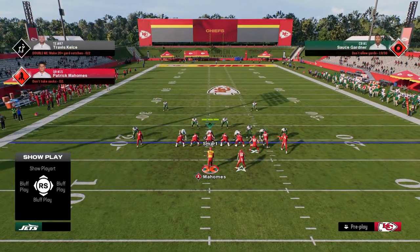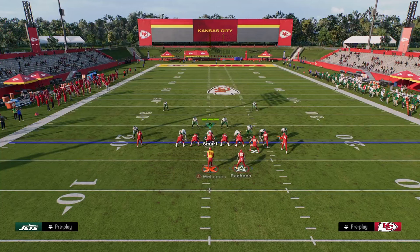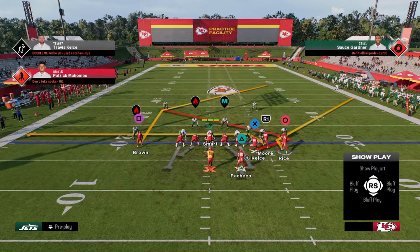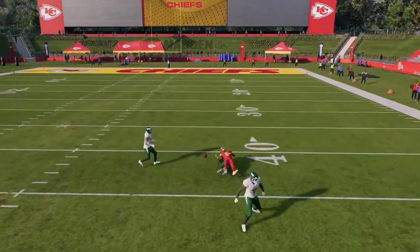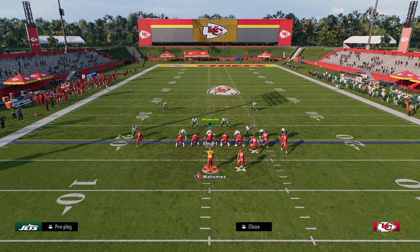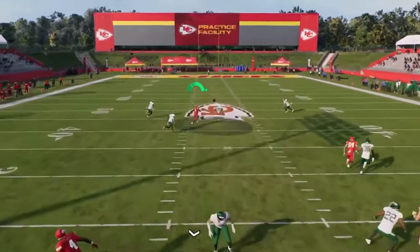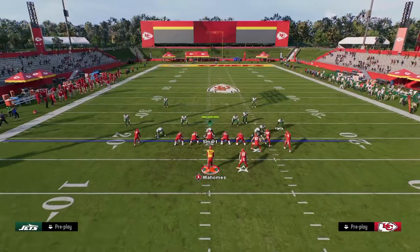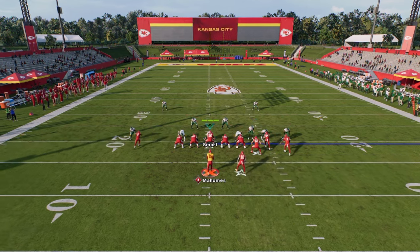If you want to beat man coverage in this formation, go to the play wide trail: drag the slot receiver, stem corner the outside guy, and block your running back. This combo is very good against man primarily because of the route to Marquise Brown — he's going to get inside separation and it's just a consistent man beater. When they user that route, the trail route to the tight end is normally going to be money for your offense.